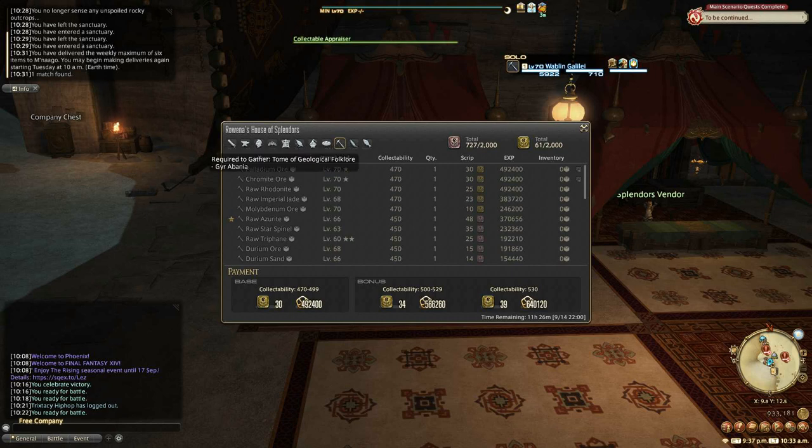If you're still leveling you can also get experience, so you don't have to wait until level 70 to do this. The yellow scripts are what you use to buy current content gear. The red ones you can use to buy older gear and other things — including special tomes. For example, the Tome of Geological Folklore for Palladium and Chromite nodes costs around 2,500 red scripts total. So you can use red scripts to unlock those extra nodes.